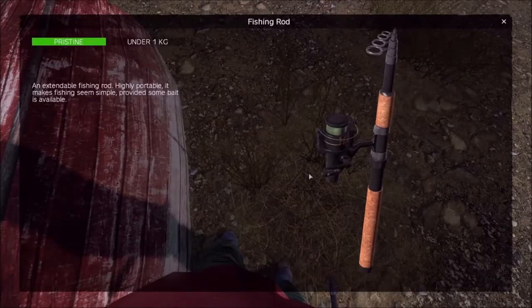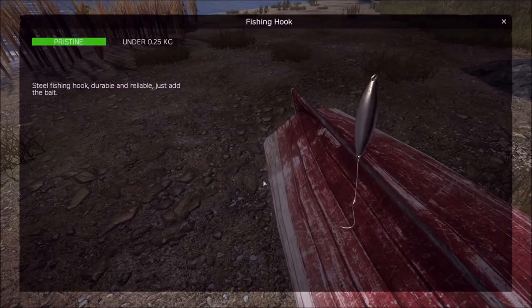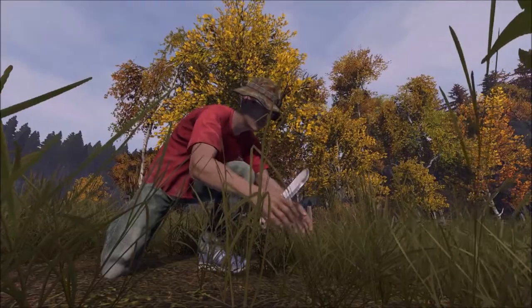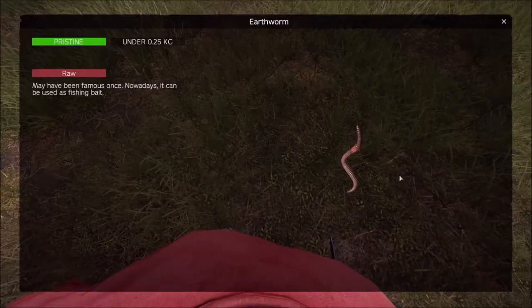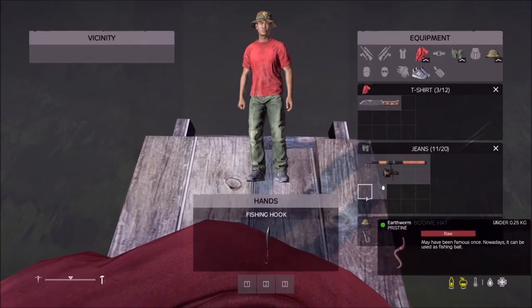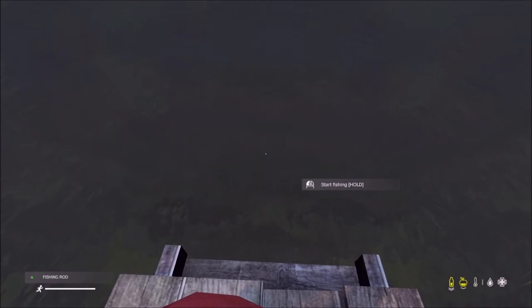My last way of acquiring food in DayZ is by fishing. In order to fish, you want to check the coast for washed-up boats and search them for items such as the fishing rod and hook. Next, you want to find a nice lake or marsh to fish at. You will also need a knife or shovel to dig up some worms to be used as bait.